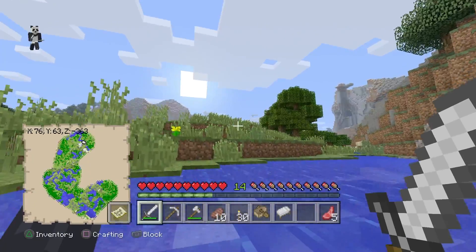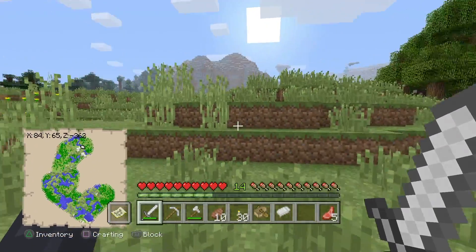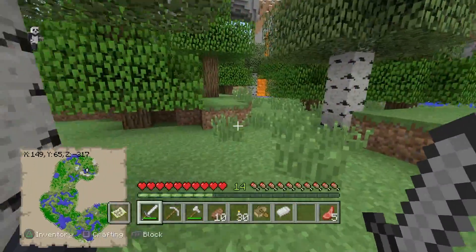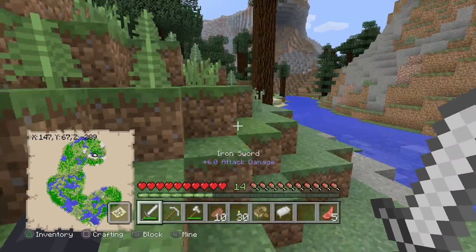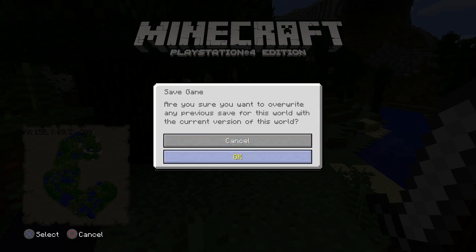There are a lot of mountains around here. I really doubt I'm gonna find a village but this is fun. Oh, lava! Oh my god, I should go in this mountain thing — or not, because I really don't want to die. Okay, I'm just gonna quickly save.